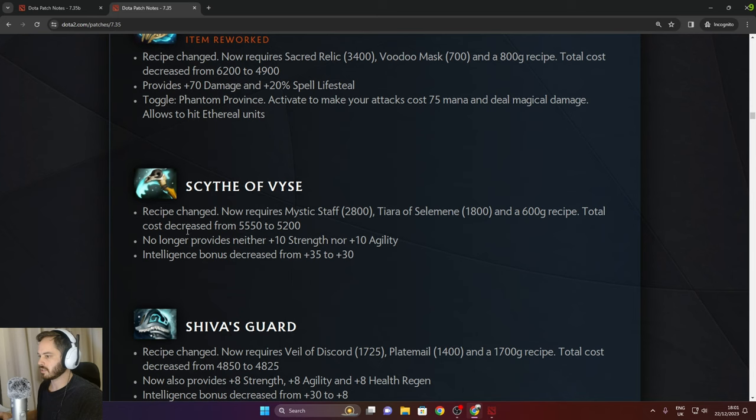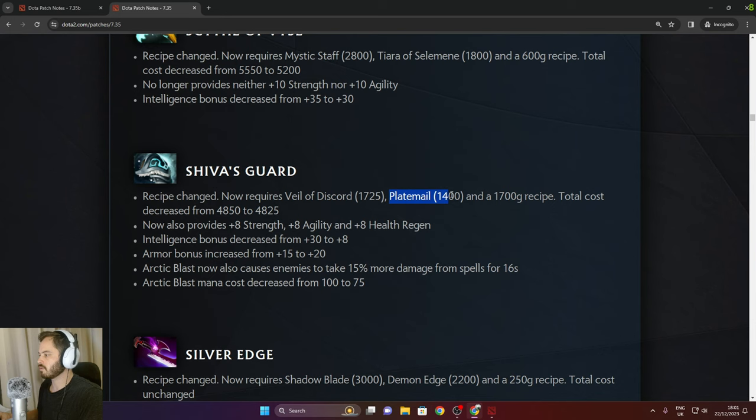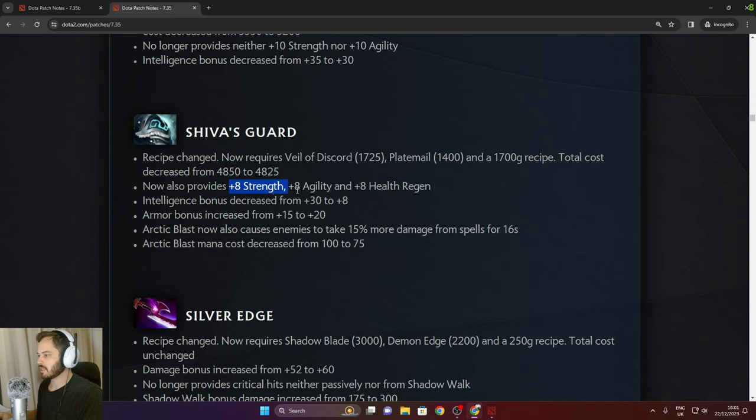Scythe of Vyse now requires Mystic Staff, Tierra Selamine, and 600 gold. No longer provides 10 strength/agility and bonus decreased from 35 to 30. Shiva's Guard recipe changed — now requires Veil of Discord, Platemail, and 1,700 recipe. Cost decreased by 25. Provides 6 strength, agility, and health regen. Intelligence bonus decreased from 30 to 8. Armor bonus increased from 15 to 20.